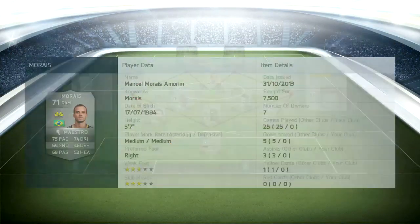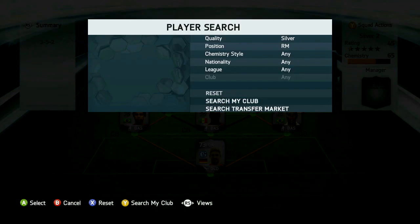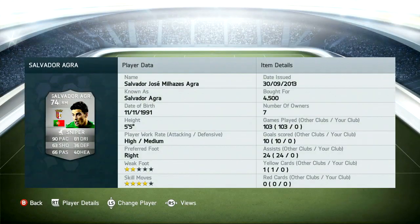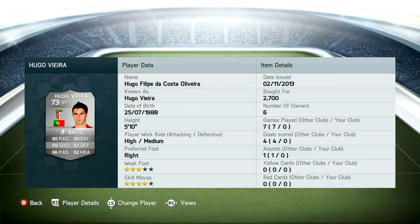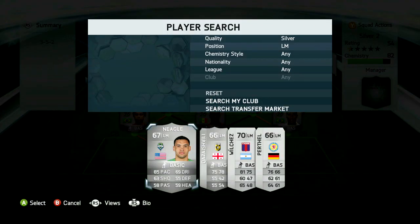I reckon he's going to be absolutely fine. And at centre-attacking mid, we've got a 5-star skiller. I've thrown the Maestro chemistry style on him — 4-star weak foot, 5-star skills. If you played FIFA 12, you probably used this guy, and I'm hoping he's just as good. Now with the left mid and the striker, and the right mid and the striker, we've gone for this perfect link. It was suggested by one of my subscribers and I also saw it on Fut Head. The right mid and striker and the left mid and striker are complete perfect links — same league, same nation, and the same club — and that gives full chemistry even though there's only one link.